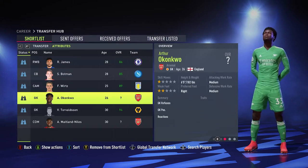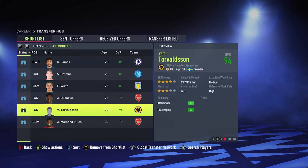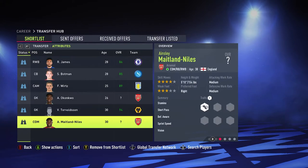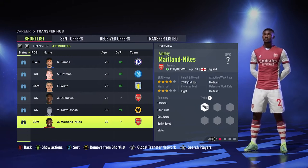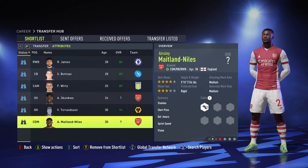Then we have Arthur Okonkwo from Arsenal — he's 26 and seems like a good keeper, so I'm waiting for his scout report. Then there's Torvaldin — if he's not over 85, I'm not buying him, I'll stick with Donnarumma who is still a really good keeper and cheaper now. For right or left back options, we have Midland Niles since Davies and Bakari are our only options — it'd be nice to have a substitute, and he also plays DM.